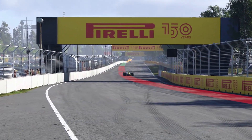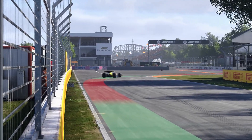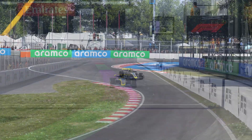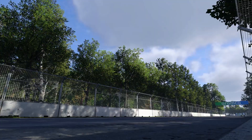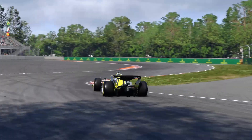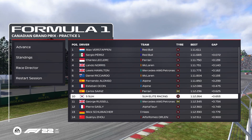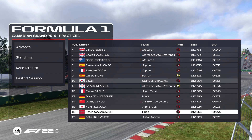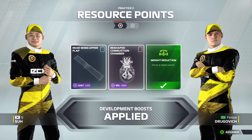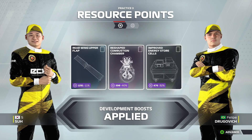Welcome everyone to the qualifying session of the Canadian Grand Prix. It's an interesting circuit — we've been here a couple of times and know this track well. It's a decent track to get some pace and attack other cars. An interesting occurrence in practice was that after completing FP1 and getting all objectives done, I let the AI handle FP2, and then seemingly lost a claim for it — very strange.